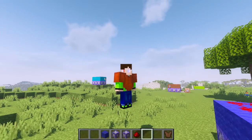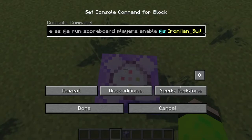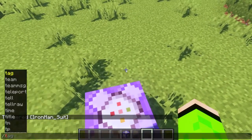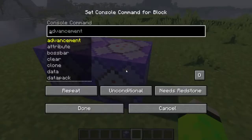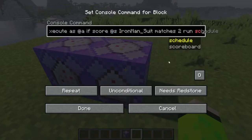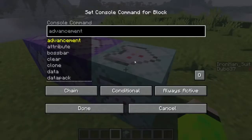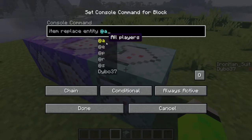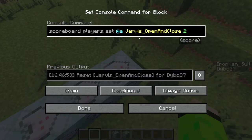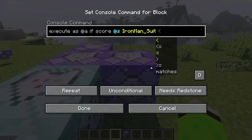I'll execute as '@a' and run 'scoreboard players enable @s Iron Man suit', set to always active. Then I'll add another command block that executes as '@a', and if the score '@s Iron Man suit' matches two, runs 'scoreboard players reset @s Iron Man suit'. Off that, a chain command block does 'item replace entity @a chest feet and legs with air', so deactivating the suit also removes the helmet.